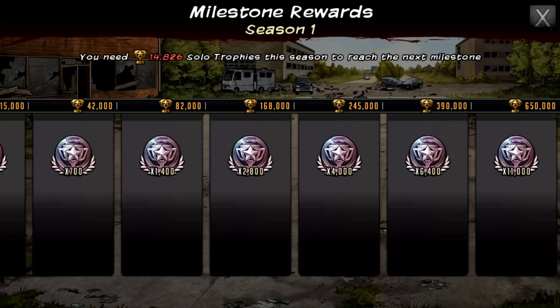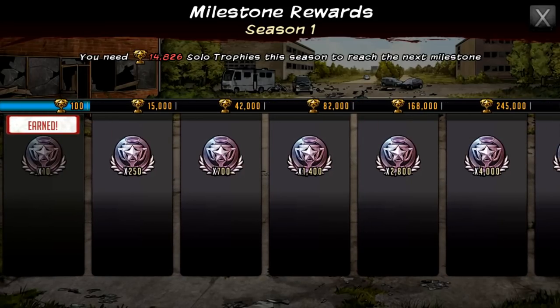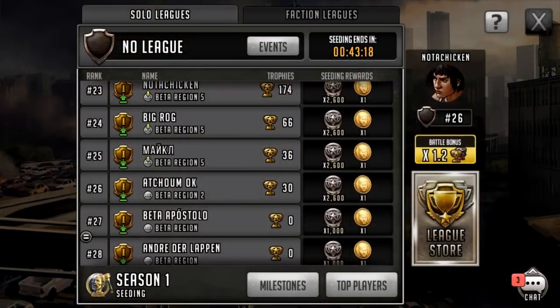Based on how many trophies you get in a solo season you get extra season token rewards. You need 14,826 solo trophies this season to reach the next milestone. Seasons last eight weeks in live — in beta it lasts five days, just so they can test out the functionality. They'll probably run season two, season three as well.